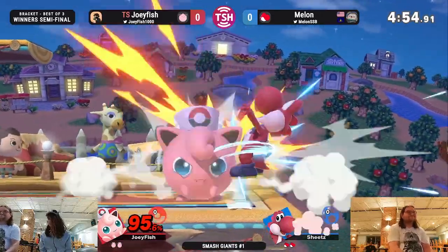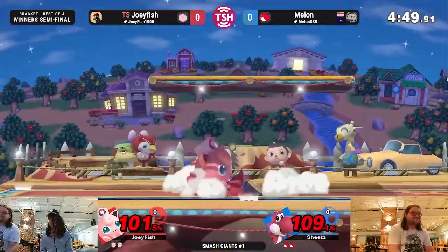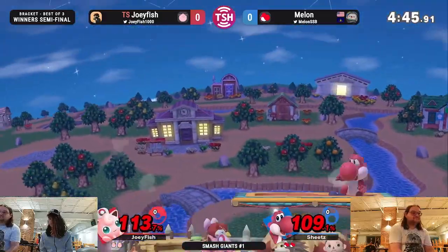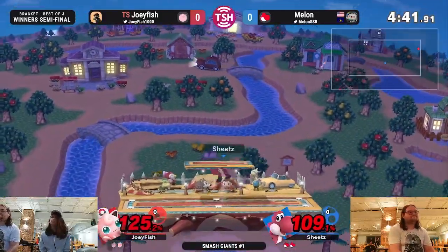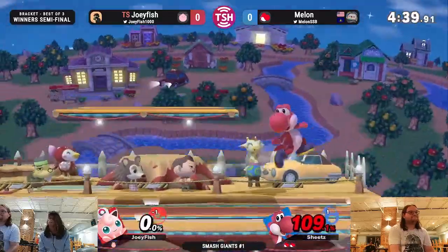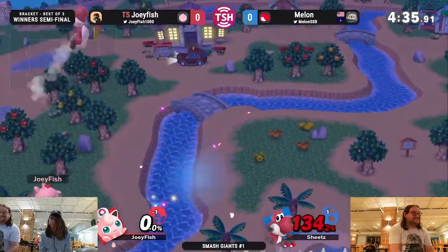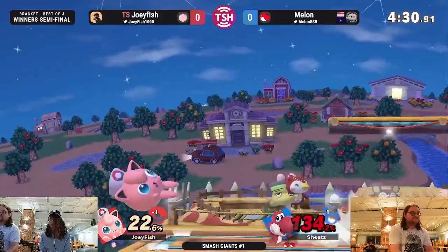Melon getting out of disadvantage for free, gets the grab, throws him off stage. Nothing — you see him getting a few jumps out there in case he tried to go high that time. But Melon just reacts and doesn't commit to that high up option. There's the back air taking the stock. That's what we were saying — Melon just gets those. Back air of his own, so does Joey. The double jump armor — that's what sucks. Puff wants all of her kills via edgeguarding, but Melon's just not going to give that to you.